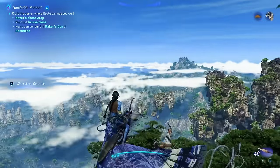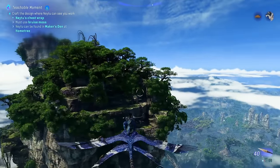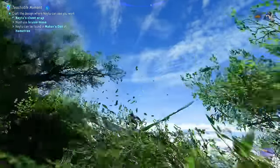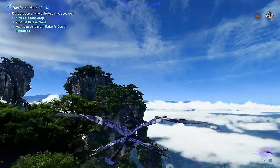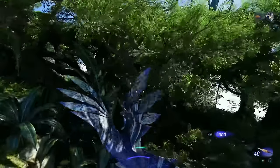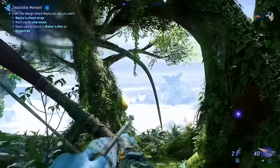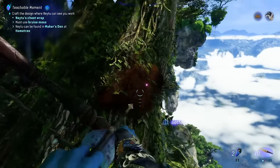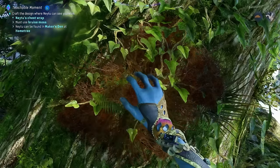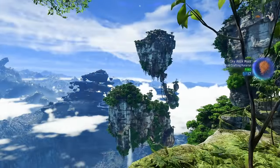We're going to pin the Storm Gliders and also pin the Skyrock Moss because they spawn in the same area on these floating islands. You can use your senses to locate them — they glow a golden color when you're near them. The moss grows on trees on the floating islands. I recommend harvesting during rain and at night because it's a lot easier to see and you'll be able to get exquisite quality moss more easily. Land on the upper islands — pretty much every tree is going to have this moss. We got a pristine one, but since it's not raining we probably didn't get an exquisite.